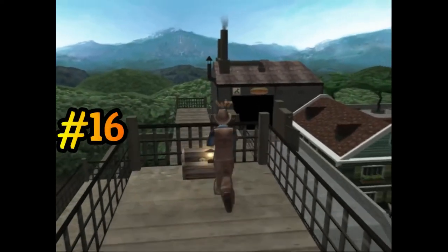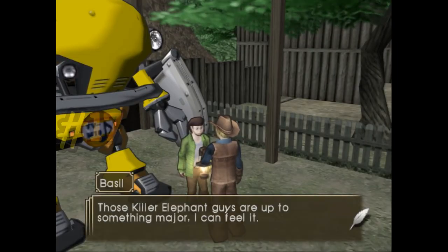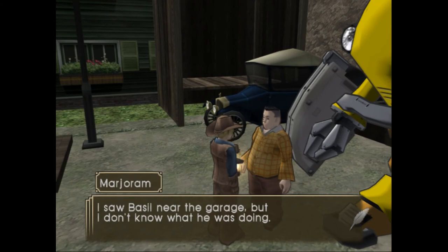Once you head through the garage, you'll go up these stairs and you'll find some French bread. Once you've found Basil, talk to him and you'll get a bit of extra dialogue, and then you can talk to Marjoram about what he just said.